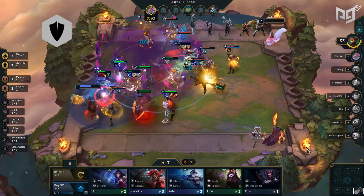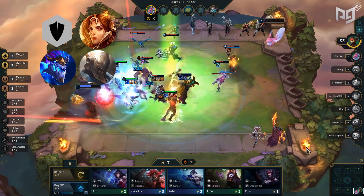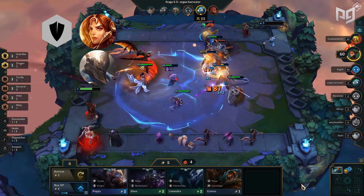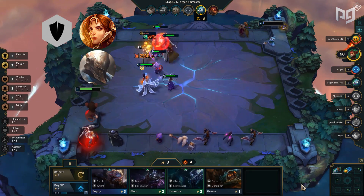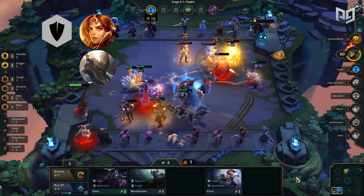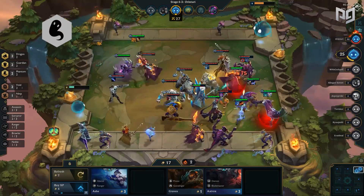Guardians rise into the meta with Leona, Aurelion Sol, and Pantheon being a powerful late-game trio. Braum might be a bit weaker, but Pantheon and Leona are powerful frontline units — Leona capable of shutting down carries and Pantheon providing an AoE Morellonomicon effect. However, they don't reach S tier due to Leona and Pantheon being late-game units where physical damage usually matters less than magical damage.